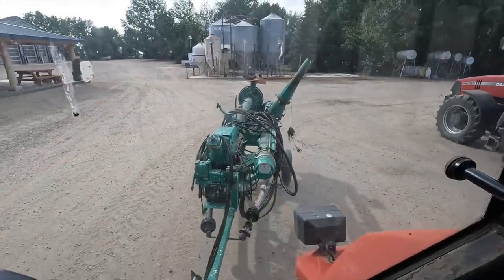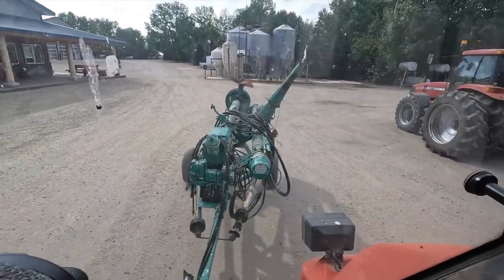We tried taking the propeller off but unfortunately it's on there a lot tighter than we initially thought, so it's not coming off. We do have the option to angle that propeller and we're going to try angling it towards the wall - maybe it won't stir up that pit as bad as it has the last couple of years. We're going to go drop this thing in the pit.